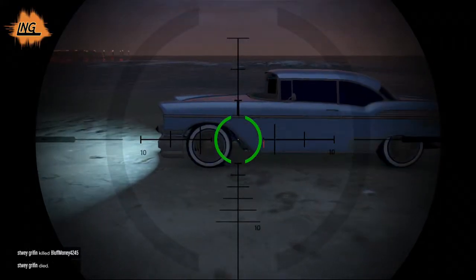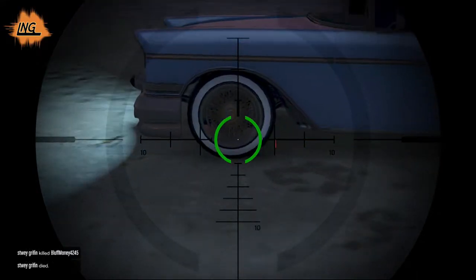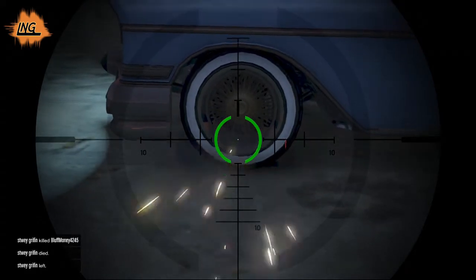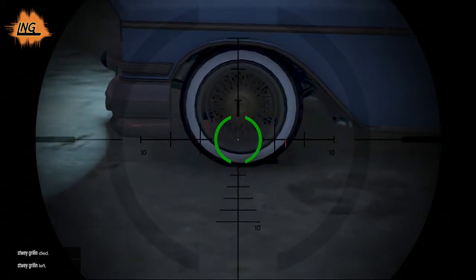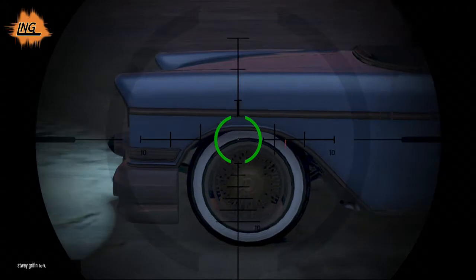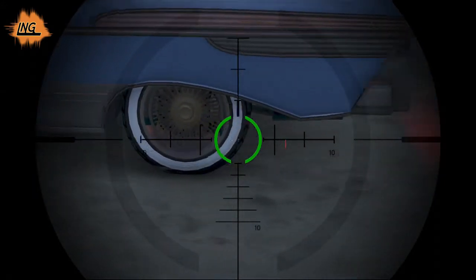Once you have that and you're where you want to be, go and look at the bottom of your rims and shoot five times — one, two, three, four, five. Your car should drop once. You do that all the way around.